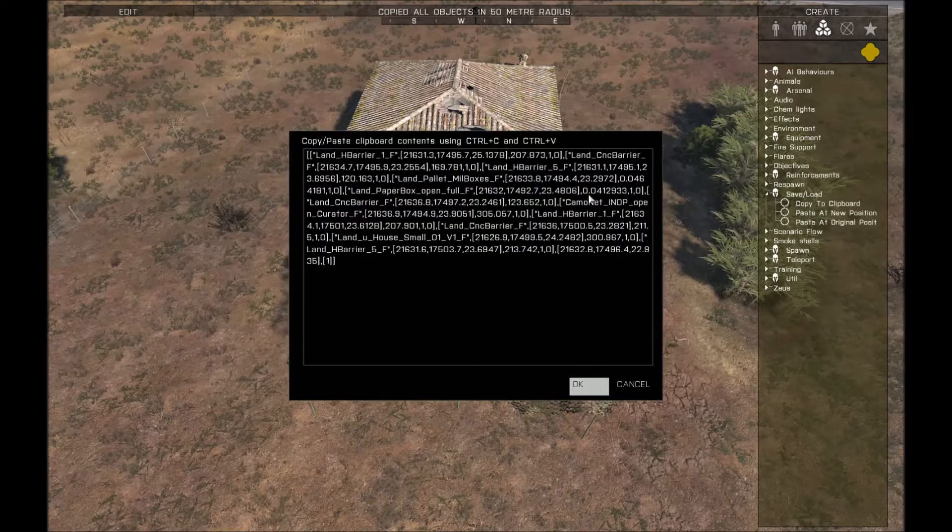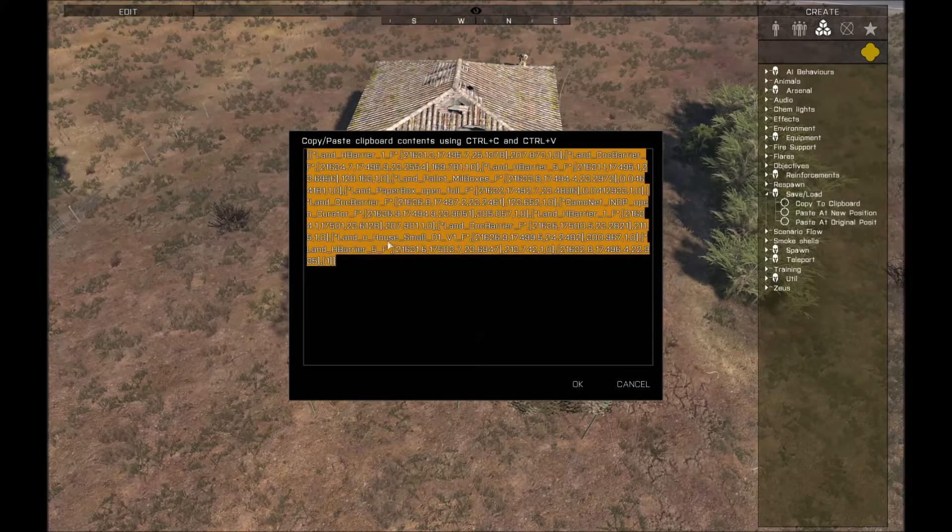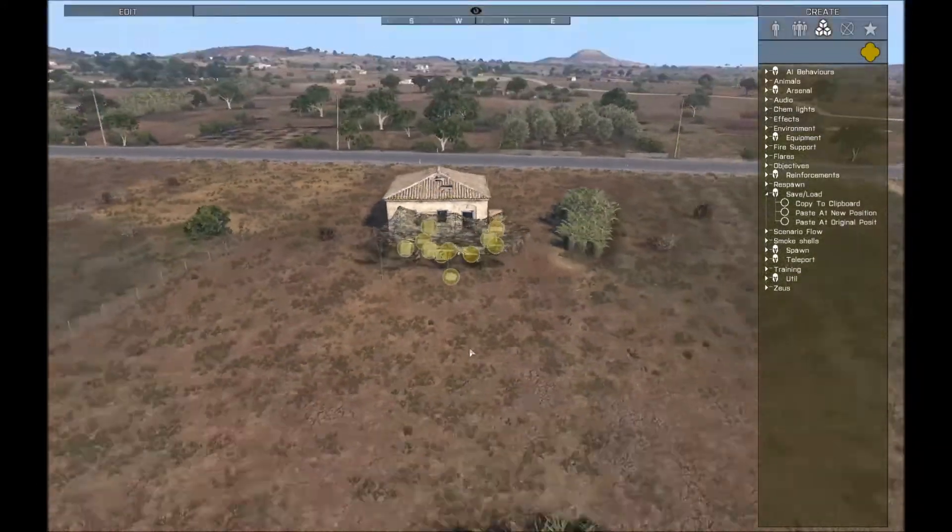I want 50 meters — there's nothing else close by — and it'll pop up this dialog box here, and you can copy this text out and paste it into a notepad or something like that and save it. Or you can just copy to clipboard temporarily and do stuff with it. This saves all the positions and the relative positions of everything. So I'll choose OK here.